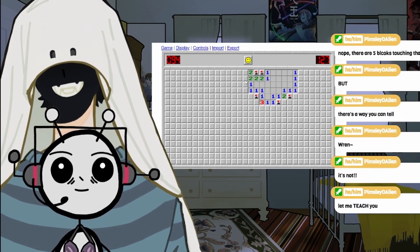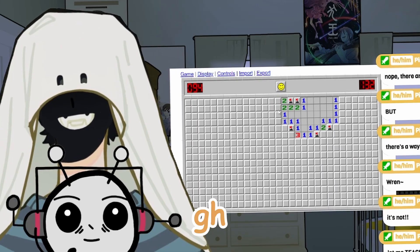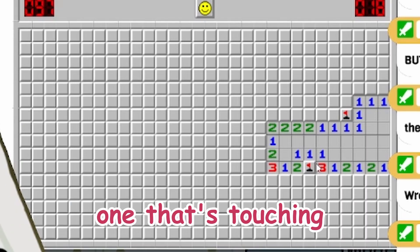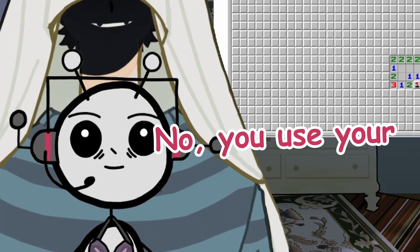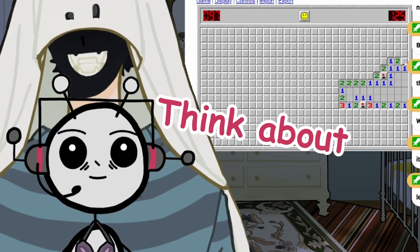There are two blocks touching the two up at the top, right? Sure. What do we do with a one that's touching a mine already, Ren? We click randomly until we blow up. No, you use your big boy brain. Look at the numbers around it and think about what they're saying.